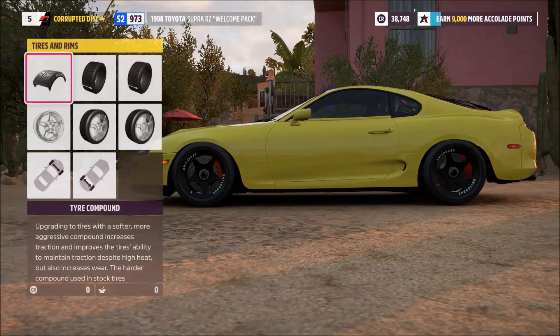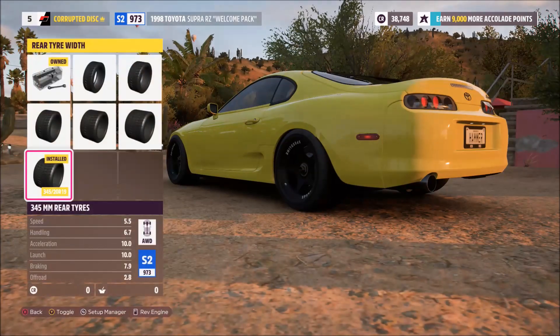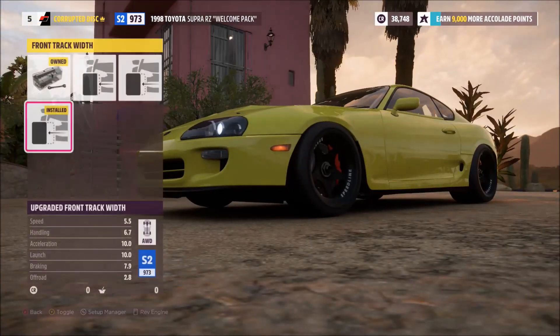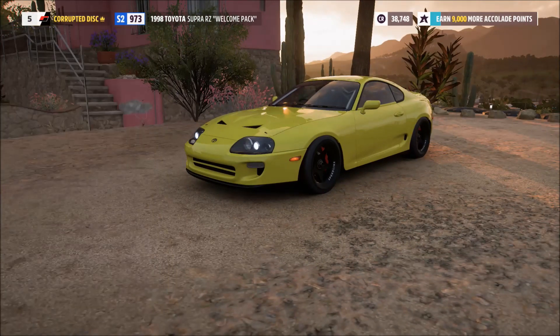If you want to do it yourself, though, this is how I've done it. You'll notice visually it's very minimal. That's because the wide-body kit and the wings slow the car down a lot, and this is about performance more than all else. So you can fit those if you want to, but know that you are going to sacrifice some speed.